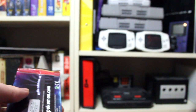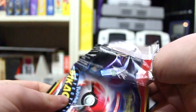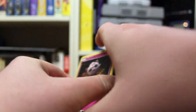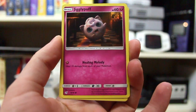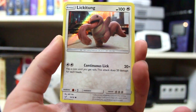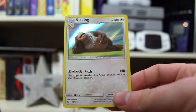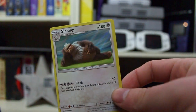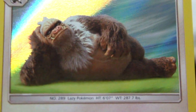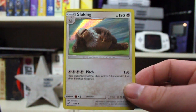We have five packs left, so let's just take our sweet time to actually open these. Jigglypuff, Charmander, Lickitung, and then our rare is — oh, I thought it was a new one — Slaking! It looks terrifying. I thought I had a new one but it's Slaking. I'll take Slaking I guess.